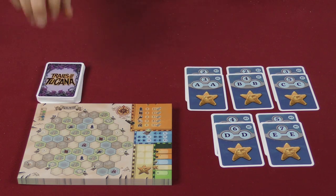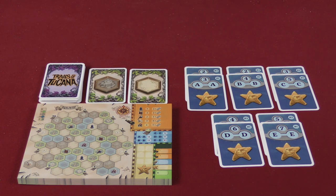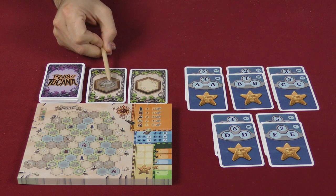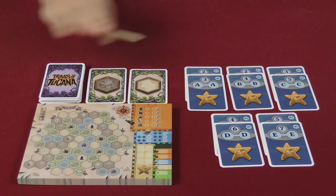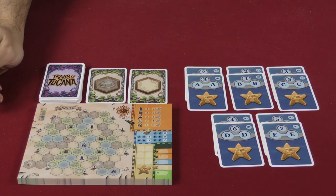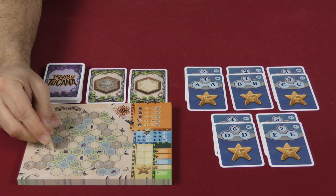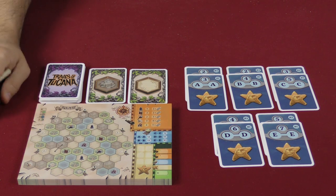Here's how it goes. Whoever wants can be the one flipping cards, and you reveal two from the top of the deck. These are going to show you different land types. Here you have a breakdown of the frequency of these land types. For example, we have a desert here and a mountain. Desert is very likely to come up — there are eight of them. Mountain cards, there are six of them. And everyone now is going to draw a line that bridges these two types of locations.